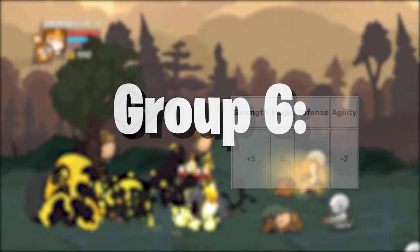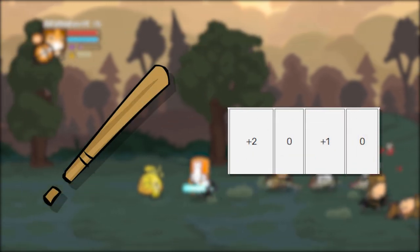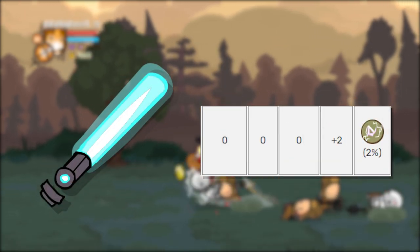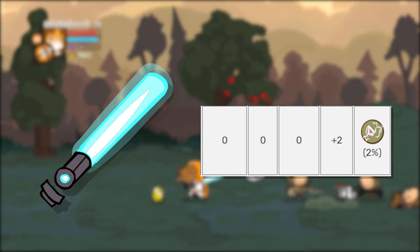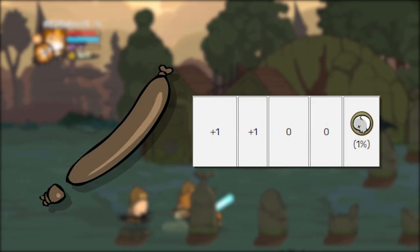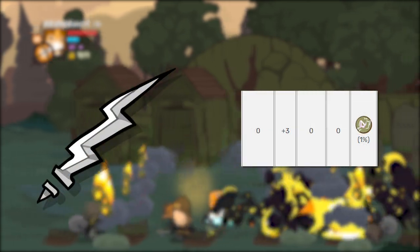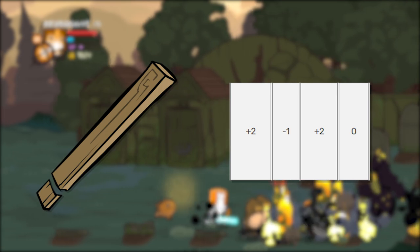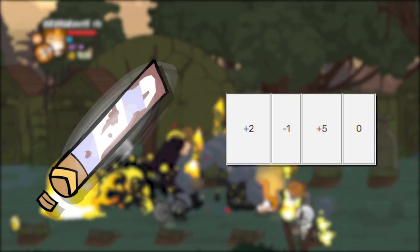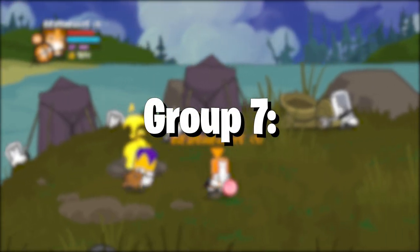Group 6 has 9 weapons. The Clunky Mace gives plus 5 strength at a sacrifice of 2 agility. A Rat Beating Bat gives plus 2 strength and plus 1 defense. The Practice Foil gives 1 in magic and 3 in agility but takes away 1 in defense. One of my favorite weapons — a literal Lightsaber — gives 2 in agility and a 2% chance of electrocuting enemies. A Staff gives 5 in magic but takes away 2 in defense. A Kielbasa — yes, you can beat people with a literal sausage — gives plus 1 in strength and magic, and a 1% chance of crit. The Lightning Bolt gives 3 in magic and 1% chance of electrocuting people. A literal 2x4 gives 2 in strength and defense while taking 1 from magic. And the Thick Sword gives plus 5 in defense and plus 2 in strength but minus 1 in magic, requiring level 15.